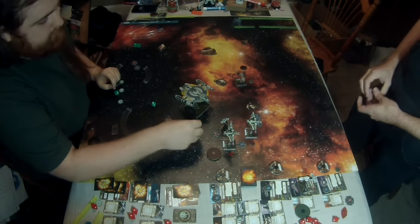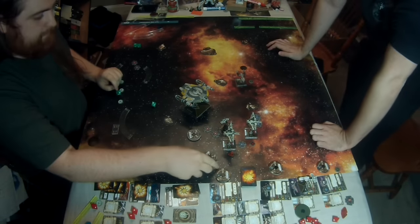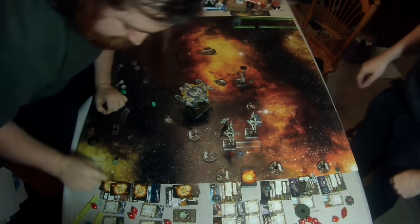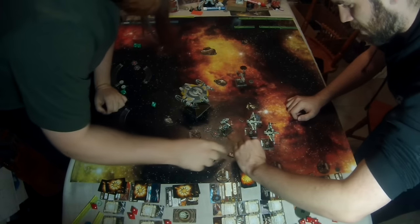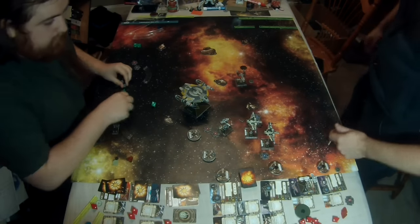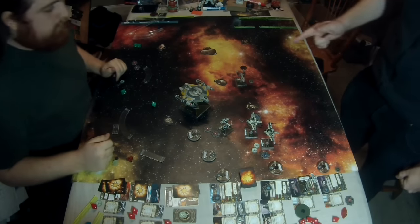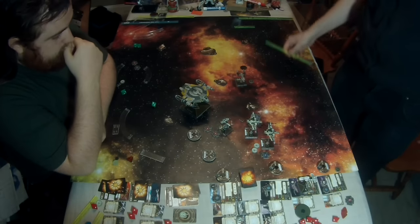Considering the maneuver dial of the ARC-170, you have flexibility. I really like that the ARC-170 has like six greens — all 1s and 2s, banks and forwards. It's a little tricky when you're used to flying a TIE fighter or TIE interceptor. This is a ship you really don't want to chase. It has a free title and you're always going to take it — you can't always give special rules to pilots. Give it a free title to show the ship has special rules not tied to any particular pilot.